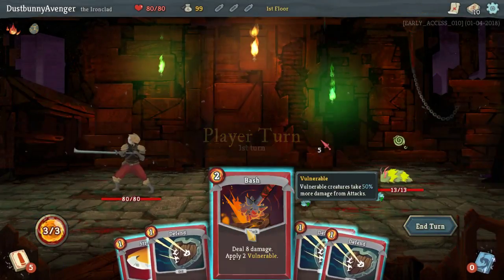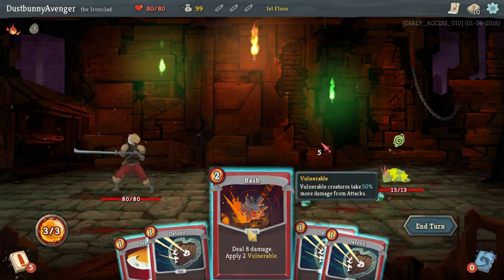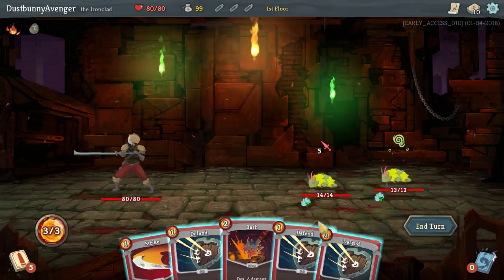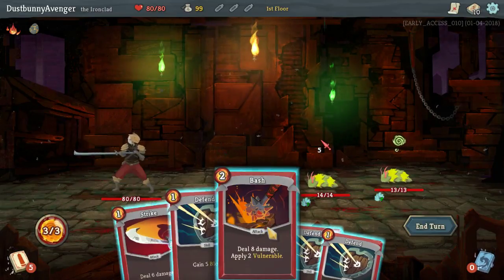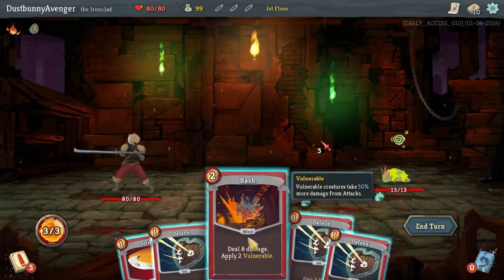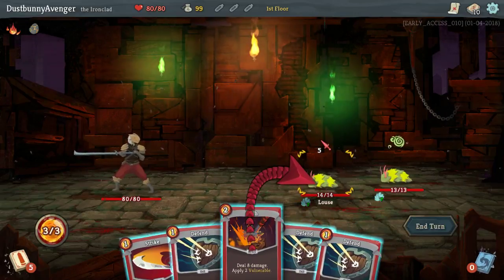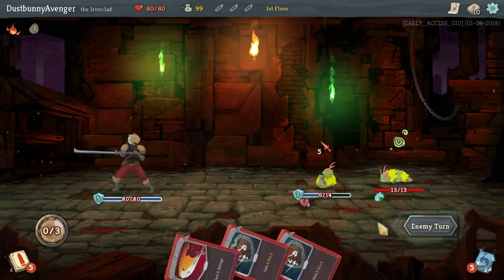Three damage right off the bat. Eight damage applied to vulnerability. I kind of just want to do that. Can we take him out though? Two level one, three, six strike. It's going to get seven block as soon as we make a move on him. Let's just smack him — in the defense. End turn.